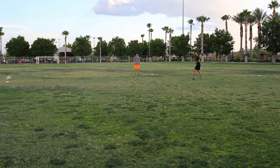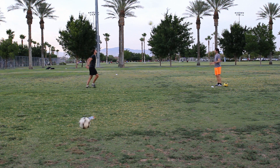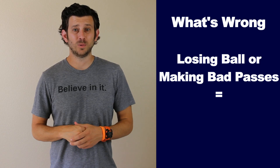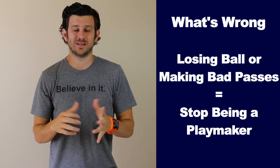Do a few sets and then switch with your partner. Start easy without having the center back jump, then do it where on the toss they have to jump and head the ball. After a few sets of them jumping, do it where you chip the ball with your feet from distance. If you keep losing the ball and making bad passes, stop trying to be a playmaker — just make a simple pass to your teammate. Bonus tip: just because you have 30 yards of space ahead of you as a center back does not mean you have to dribble. Sometimes yes, dribble, but for the most part make a pass and keep the ball moving.